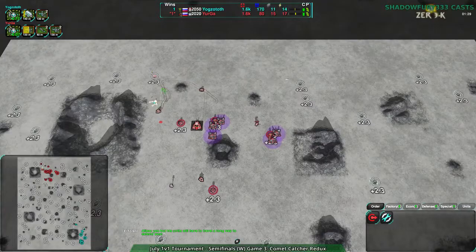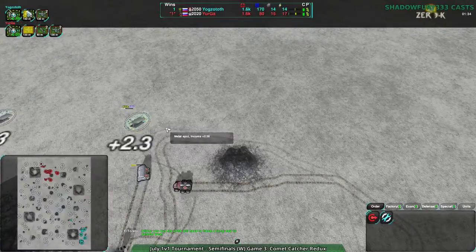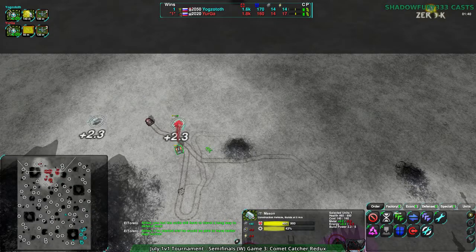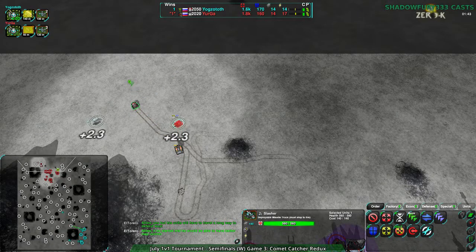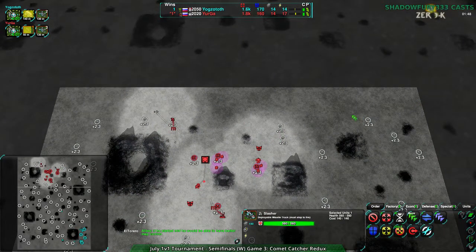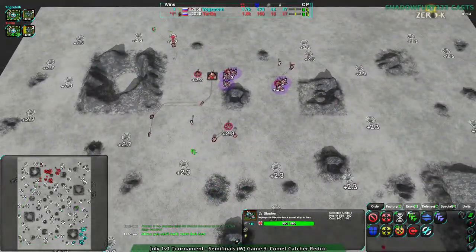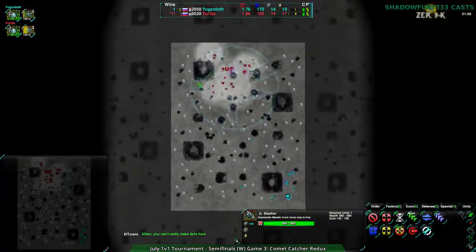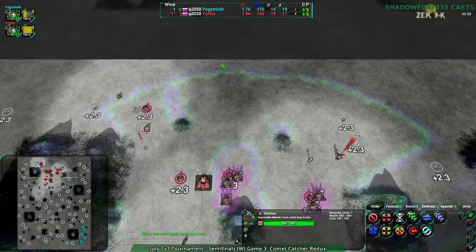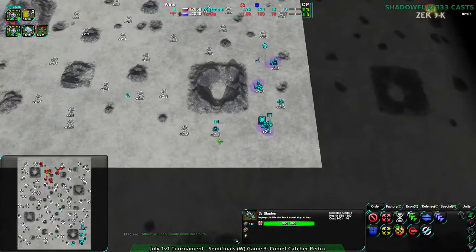This entire open area is huge — much bigger than it looks. If you look at Yurga's sight range, this Slasher is just barely able to see a small section at the edge of the metal extractors. There's a lot of room to sneak around in the back. That back section is dangerous. And there we go — Yurga's got that radar up. Even with radar Yogg's Doth could still sneak units past — that's how big the backside of the map is.